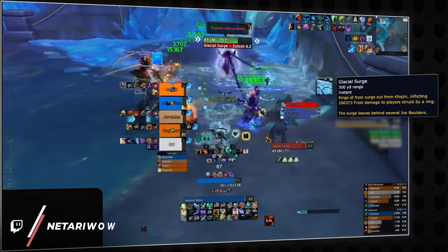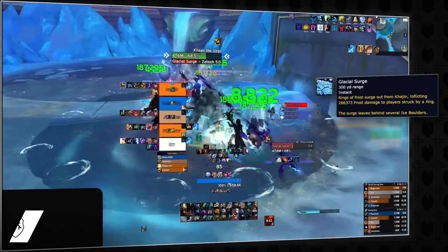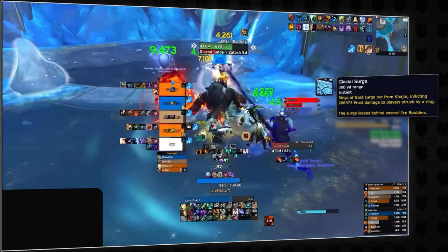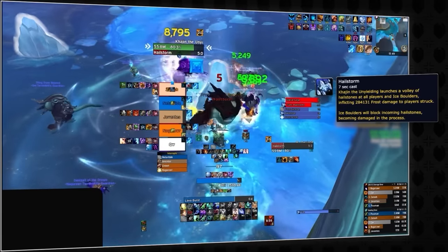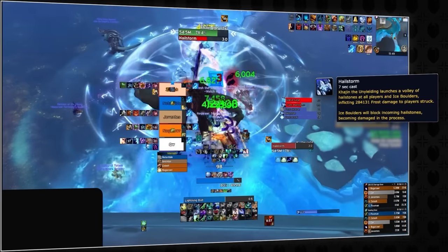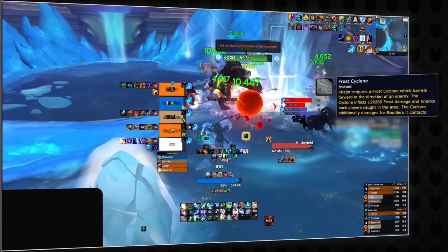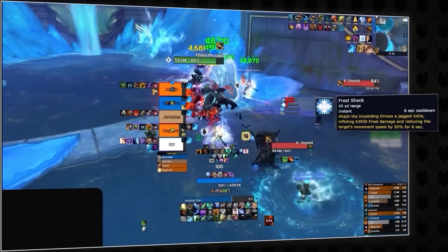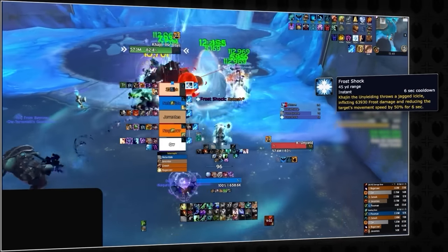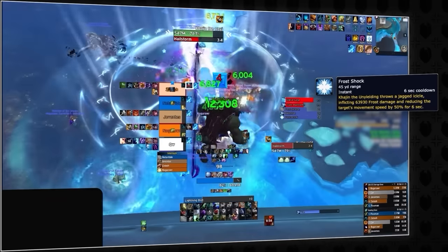Kajin has a few important mechanics. Glacial Surge, which summons icy rings that surge out from her, creating ice boulders — just move slightly away to avoid the first set, and then walk back in to avoid the second. Hailstorm, which will one-shot anybody hit by the cast — simply hide behind an ice boulder to survive. Frost Cyclone, making the boss pick a random party member, dealing high damage to anybody hit as well as breaking ice boulders. And then Frost Shock, which will do some initial damage to the tank as well as reducing his movement speed — this can be dispelled but in most cases doesn't have to be.